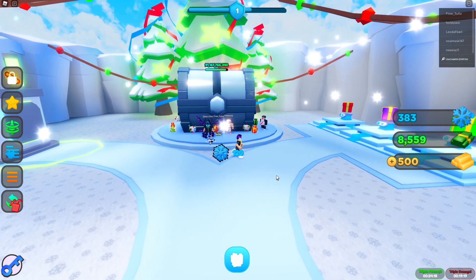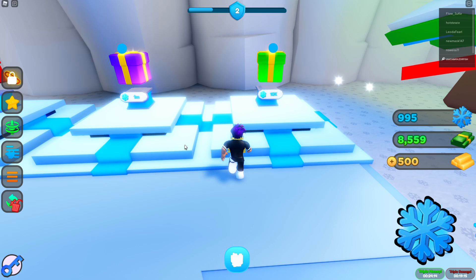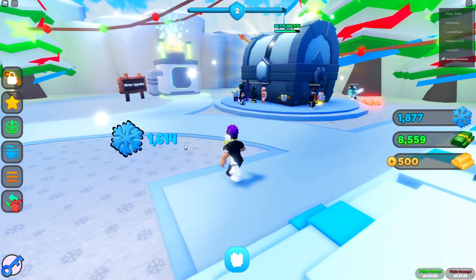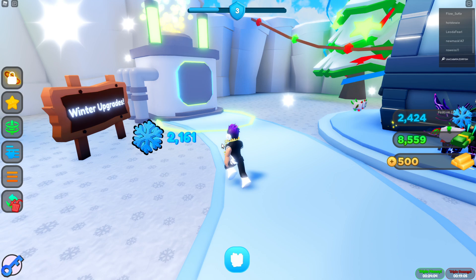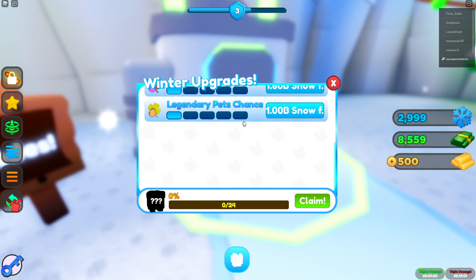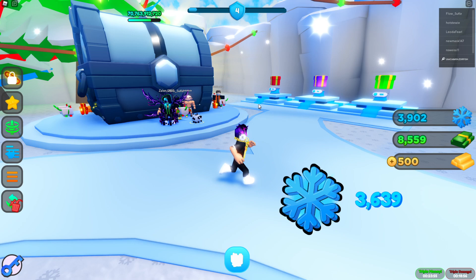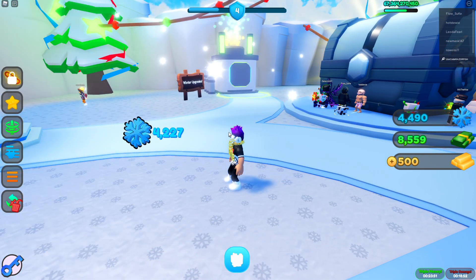The winter update lets you collect snowflakes. There's a snowflake shop but the items there are really, really expensive — though the pets look like they should be really good. There are also winter upgrades which are insanely expensive. It's similar to Pet Simulator X where you grind hard to afford these late-game upgrades that carry over into the next update.